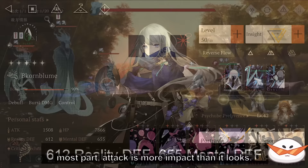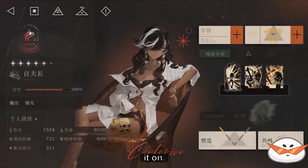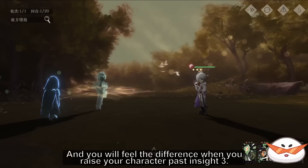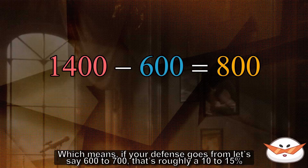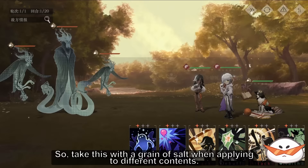I've done some testing for the current Limbo in CN. At stage 6, enemies with A-tier defense have around 630 defense and A+ defense is around 660. With this trend, I'll assume S-tier is about 700, but I don't have an enemy to test it on right now. Using my terribly built Centaurus in CN as an example, 100 attack can easily be more than a 10% improvement to her damage, not counting penetration and defense reduction. This is the same with defense — getting more defense will greatly reduce the damage enemies do to you, and you'll feel the difference when you raise your character past Insight 3. At the moment in CN, enemies with A-tier attack have around 1350 attack, and A+ is around 1400, which means if your defense goes from 600 to 700, that's roughly a 10–15% damage reduction. These numbers will fluctuate based on the suggested level, so take this with a grain of salt when applying to different content.